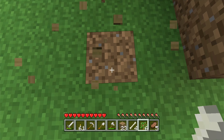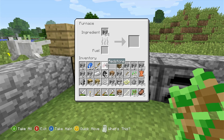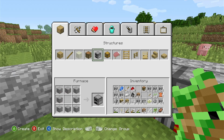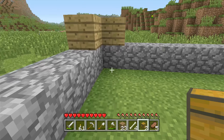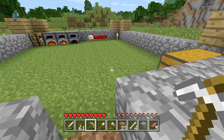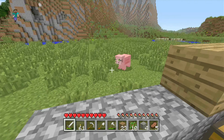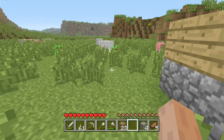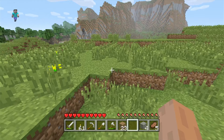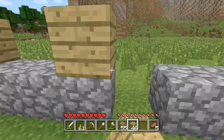It's almost morning. There we go — I think it let me set my spawn that time. Okay, so now we need to get more wood. Let's see, I got enough bones here — maybe I can tame this dog. There we go, that's cool — now we got a doggo.